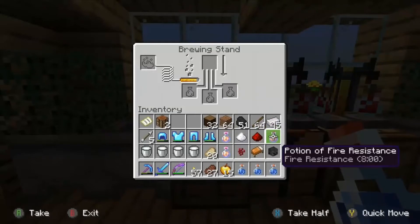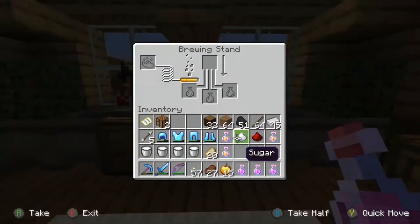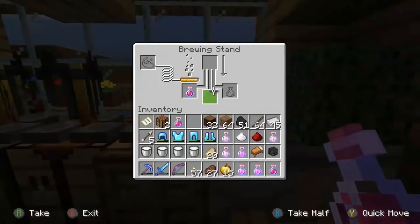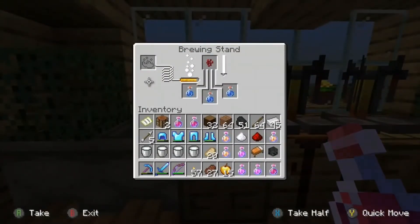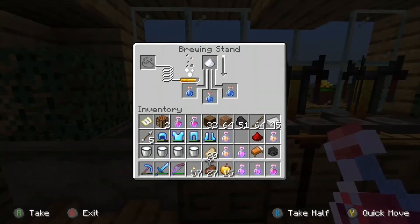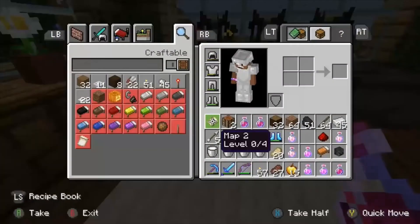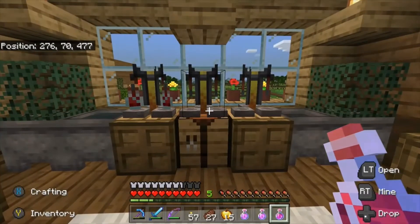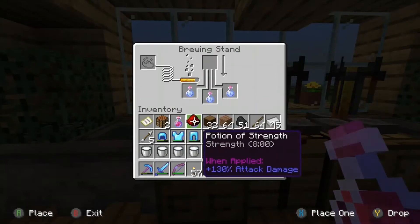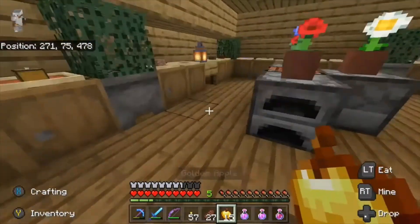Strength with redstone — more minutes, why not. Regeneration done. The minutes aren't always exactly the same, but that's fine. Strength is probably the main thing because if I can get the Wither low quickly, the strength really helps. Adding sugar for swiftness — that's the main ingredient for swiftness — and I'll add redstone to extend the time. Swiftness can be very handy. This is also kind of my first time making these potions. The swiftness potions are about three minutes but I'll extend them to eight. While that brews, let me sort out my armor.